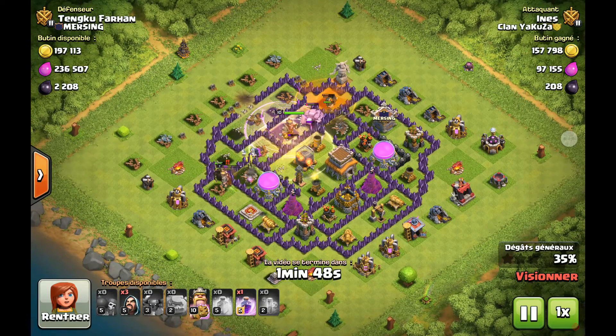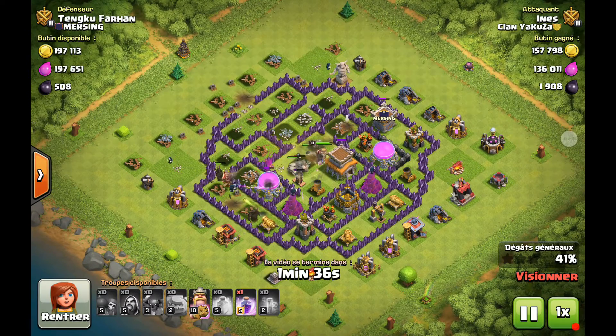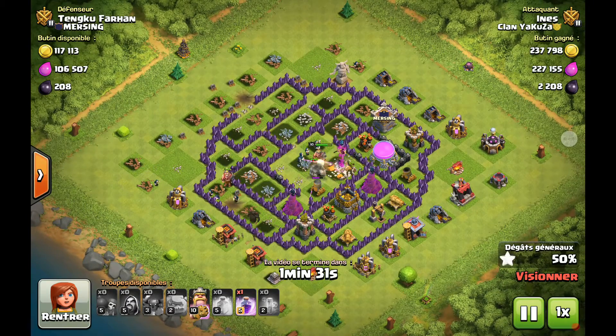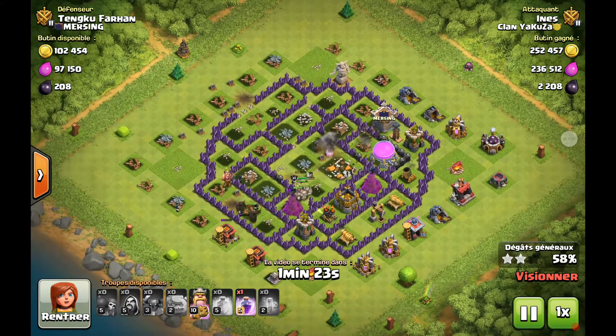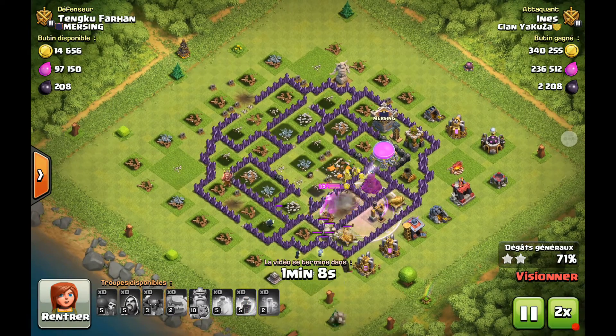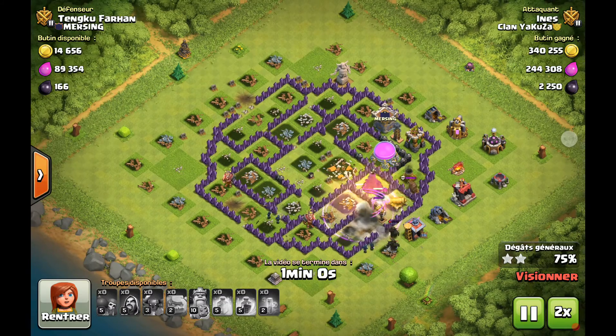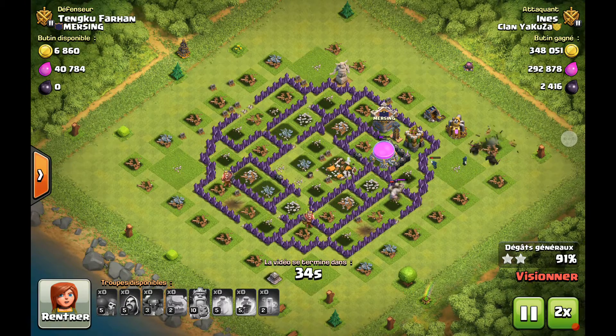Les golems font vraiment très bien leur rôle de tank, les deux sont rentrés à l'intérieur du village. Le roi n'est pas ciblé pour le moment puisque la tesla et le canon ciblent les golems. J'ai utilisé un sort d'orage et un soin, et j'ai activé la capacité du roi. Le roi est mort à la fin, il reste les deux PEKKAs qui sont sortis à l'extérieur du village. C'est bien dans ce cas car il y a toujours un golem vivant, et la tour de défense aérienne se fait dégommer par le sorcier.